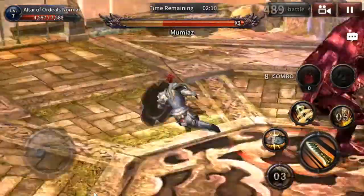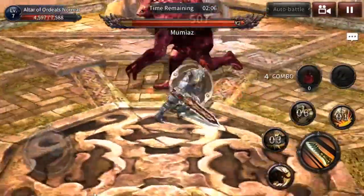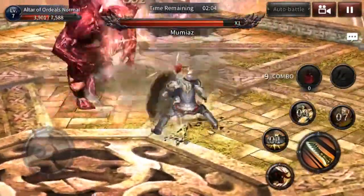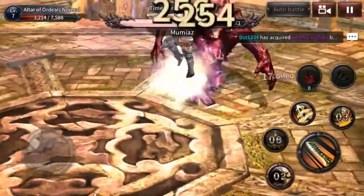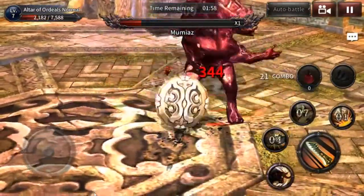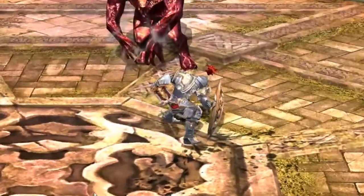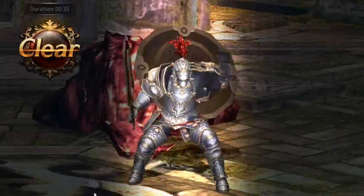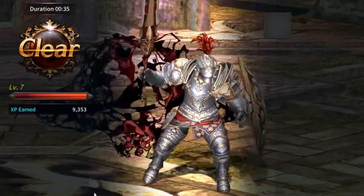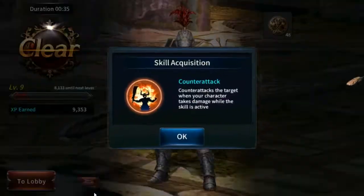I wonder if you can change your skill slots — like adjust your skills and put that one skill in the first slot. Because this onslaught skill definitely needs to be somewhere else. Well, not even onslaught — it's called shield attack for some reason, and it literally looks like an onslaught skill. I'm not even going to lie to you.